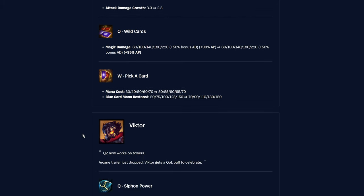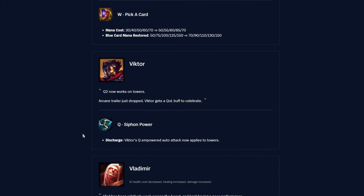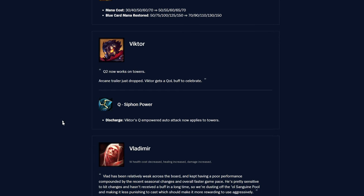Viktor — Q Siphon Power: the empowered auto attack now applies to towers. This is a nice buff — it always felt a bit odd that it didn't. You can keep zapping the tower over and over until your shield runs out. Arcane is also coming later this year, which is cool.